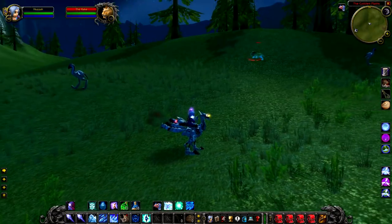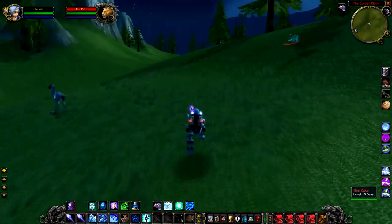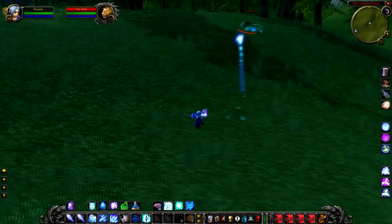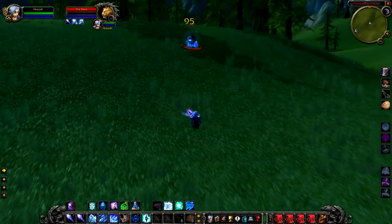Next up we have The Rake, a level 10 lion that roams around just west of Red Rocks inside the Golden Plains. His roaming area is quite large, so you may have to go looking around for him. A lot of players pass through this area on quests in northern Mulgore, so the chance of him being dead is quite high.